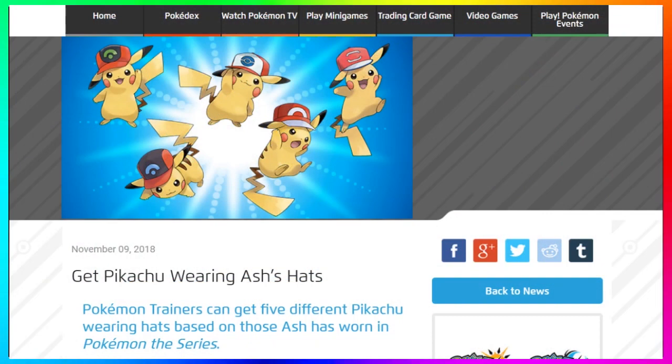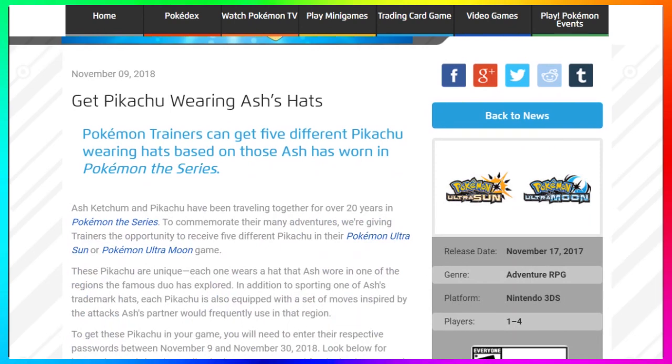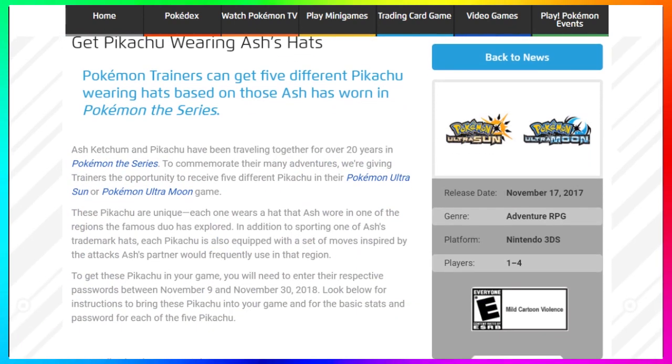Pokemon trainers can get five different Pikachus wearing hats based on those Ash has worn in the Pokemon series. Ash Ketchum and Pikachu have been traveling together for over 20 years, and to celebrate their many adventures, trainers can receive five different Pikachus in Pokemon Ultra Sun or Ultra Moon. Each Pikachu wears a hat Ash wore in one of the regions they've explored, and each is equipped with a set of moves inspired by the attacks Ash's partner would frequently use in that region.